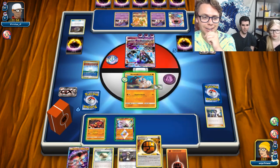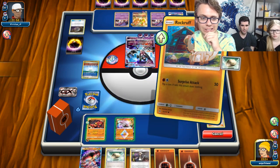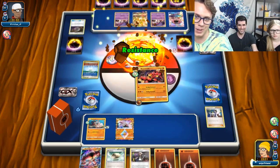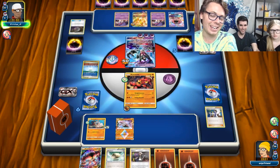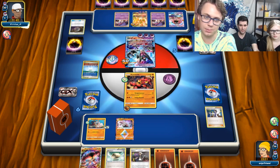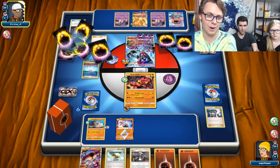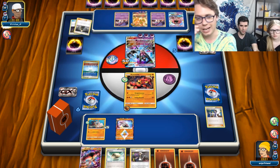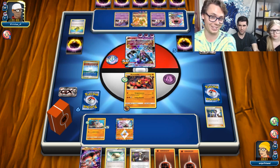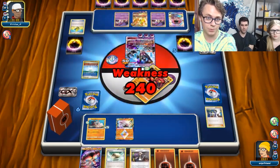So we'll go in here, probably attach a Strong Energy too. For 50 damage. Sledgehammer again, and that's all we got. This is not good. I think that a well-constructed Malamar list should just run over Buzzwole every time, in theory. This is really, really bad. You can see how far we are on the back foot, and Baby Buzzwole's not doing anything to these guys — they're just mowing through the deck.